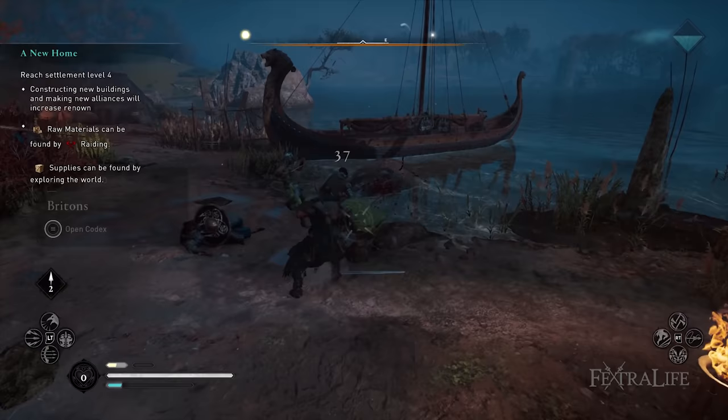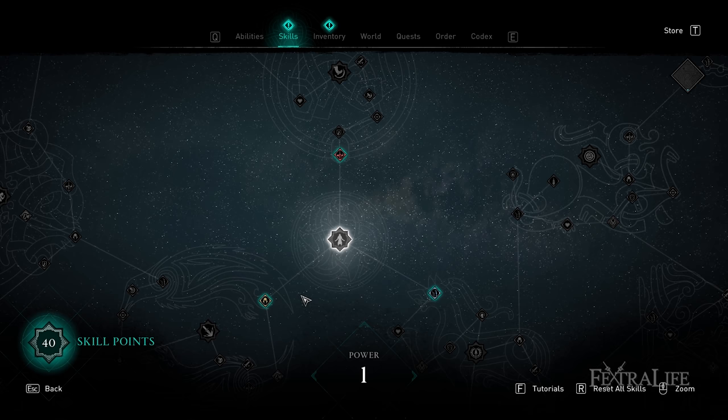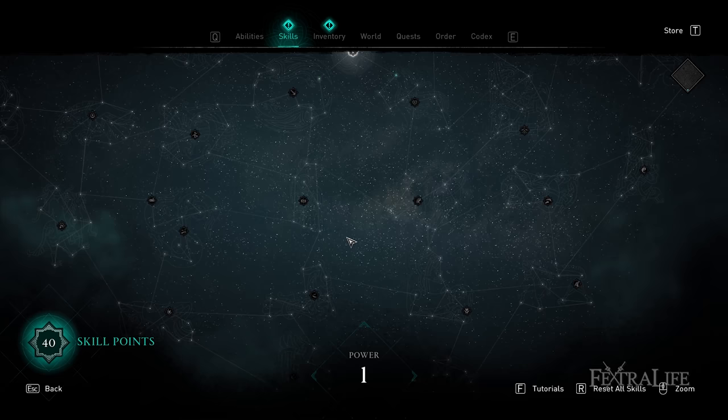Skill trees are now displayed in complex constellations that unlock both passive and active skills for your character. There are three main branches, and your chosen branch will give bonuses to your weapons and armor as well. Raven skills (yellow) focus on stealth and assassination. Bear skills (red) provide bonuses to melee combat and head-on confrontations. And Wolf skills (blue) give perks to mainly ranged combat.